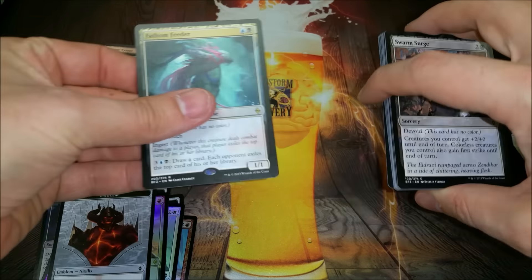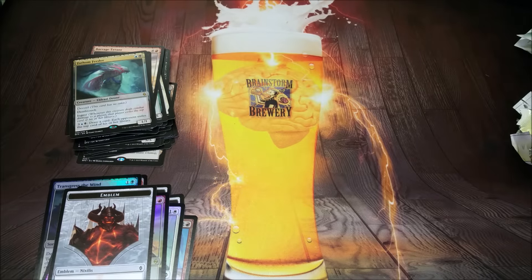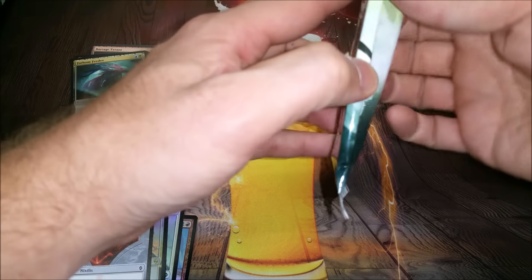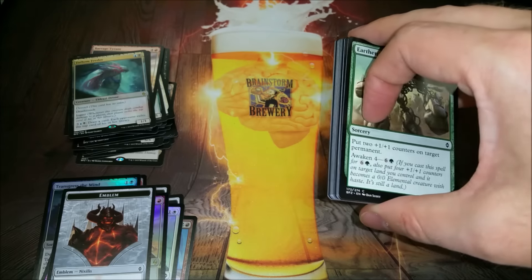Forest and Fathom Feeder. I'm waiting for that card to break out at the Pro Tour if it hasn't already by the time this goes up. I expect good things with that — it's not Baleful Strix but I think it's got enough value that it's good.